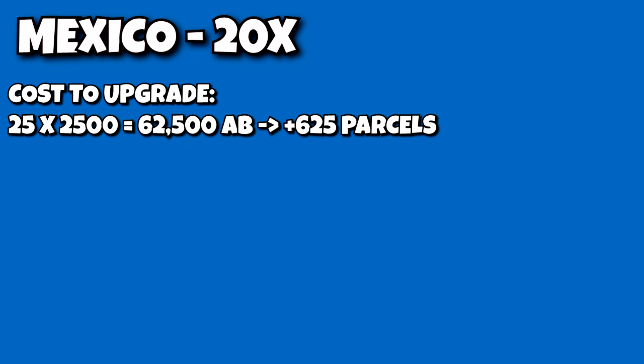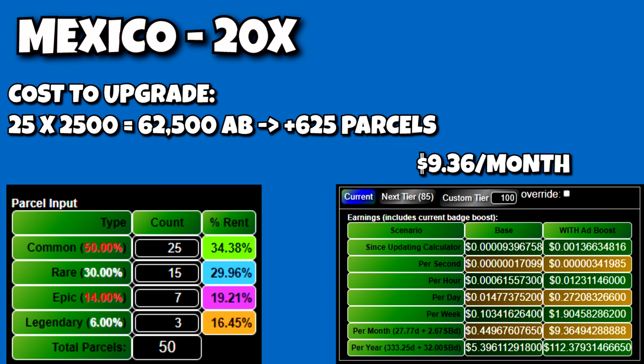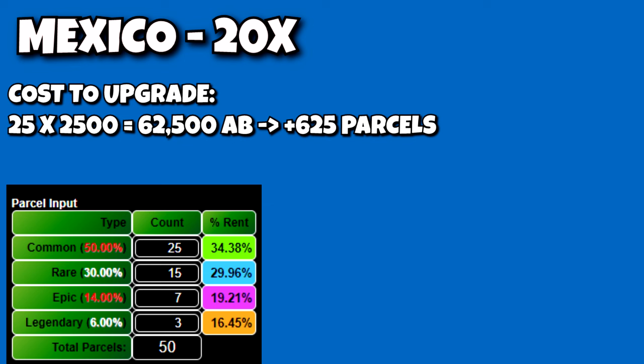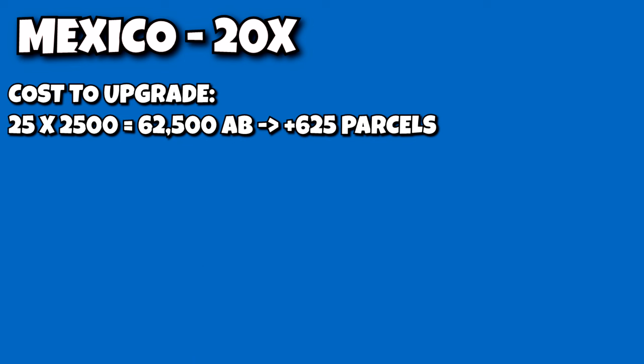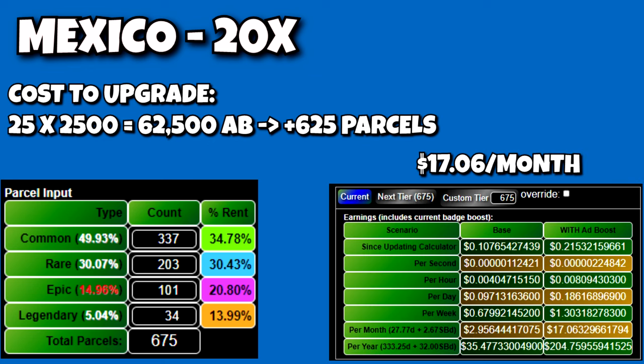For the converting to legendaries option, your distribution will be 15 rare, 7 epic, and 28 legendary parcels, earning $9.36 a month. For the buy parcels option — an even distribution of 675 total parcels — you should have 337 commons, 203 rares, 101 epics, and 34 legendaries, putting you in the 2x tier and earning $17.06 a month, almost twice as much. So upgrading is not a good value for anyone in Mexico, regardless of tier, unless you want the cosmetics.